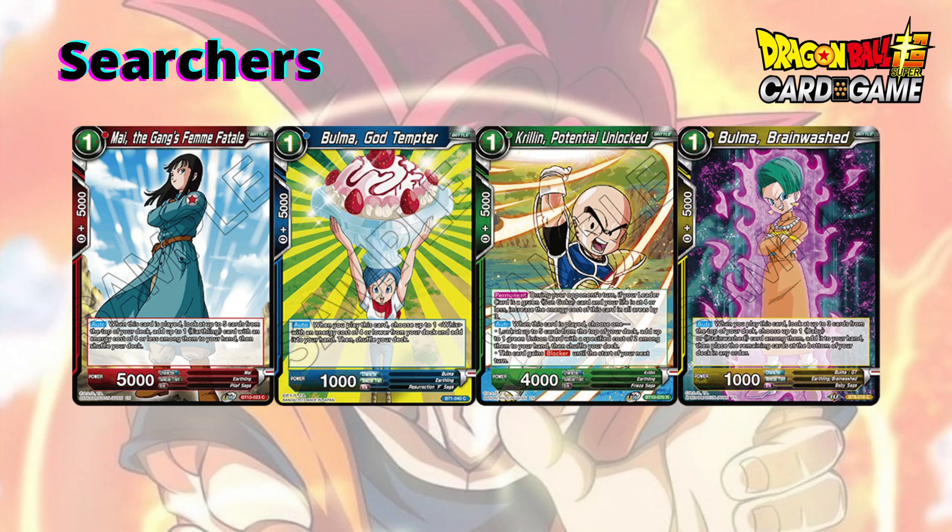For one cost, once they've done the search, they have a nice 5k combo power for defence or offence. Krillin is similar but more focused on green unisons — you can use its effect to make yourself a blocker, so it has utility as either a searcher or a blocker. It ties in with the Krillin and Goku support from Clash of Fates. And lastly, Bulma is a top-3 searcher for Baby or Brainwash cards, helping with that archetype.